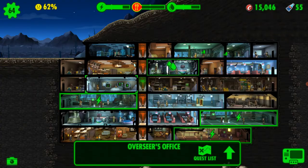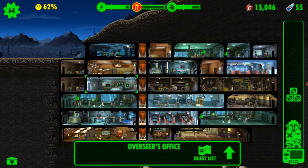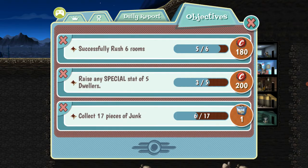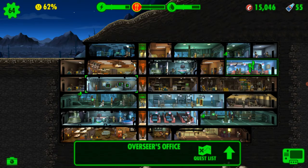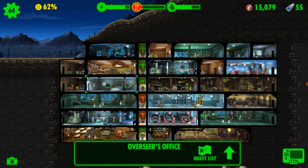You can sell all your junk, but also keep an eye on the mini-quests. For example: successfully rush six rooms for 180 caps, raise the SPECIAL stats of five dwellers for 200 caps, or collect 15-17 pieces of junk to get a lunchbox. It doesn't sound like much but it really helps over time.